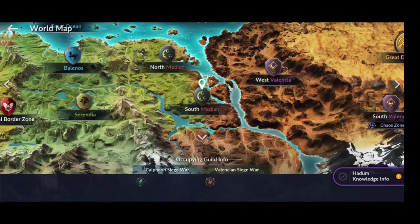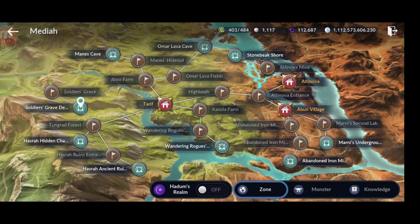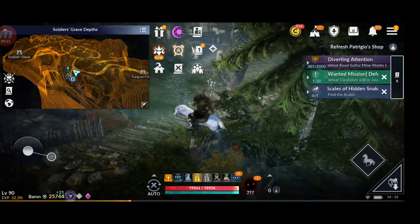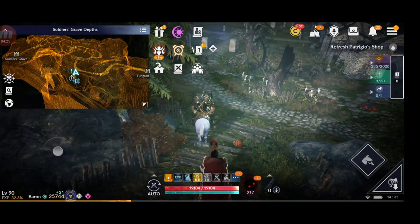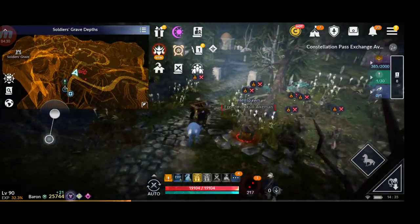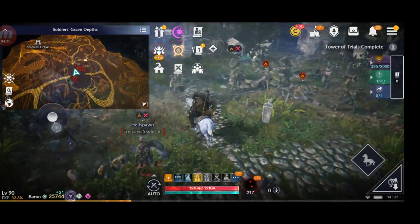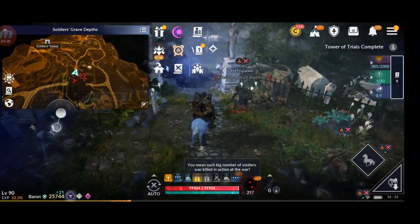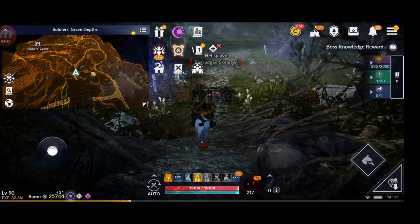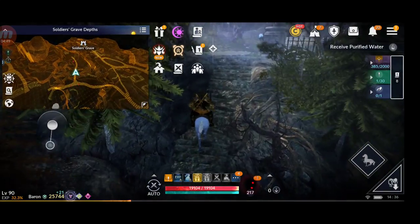For the second clue, you need to go to South Media. Then you choose Soldier's Grave Depth, and from there I enlarged the map because we need to head out. We can go like this — come on, horsey, go faster. We need to go up this way.